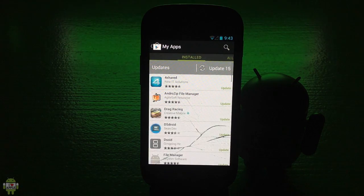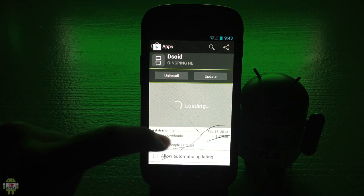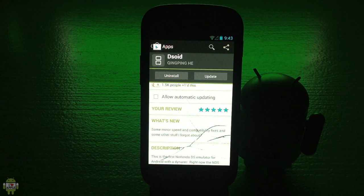In the installed apps it'll show DSOID, so I'm gonna click on it. As you can see when we go down to what's new: some minor speed and compatibility fixes and some other stuff the developer forgot about.